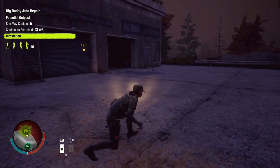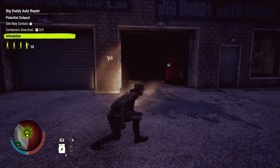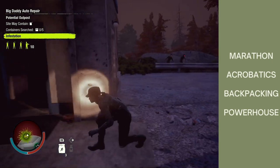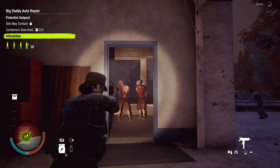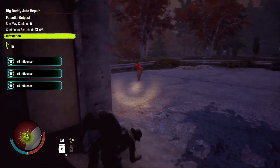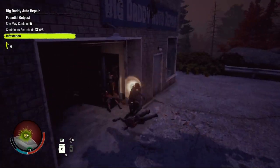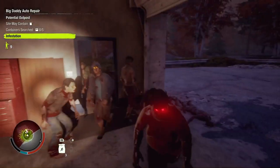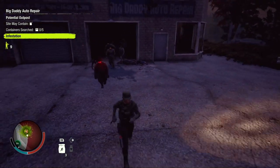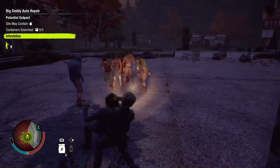Once you reach level 7 in cardio, you're able to specialize that skill. There are four general specializations that you'll potentially be able to choose from: Marathon, Acrobatics, Backpacking, and Powerhouse. Marathon is available for every survivor unless they have a specific trait that blocks it. Some traits can also guarantee the availability of a specialization. If your survivor doesn't have any traits that guarantee any specializations, the game will randomly generate one for you — unless they have a trait that stops them from specializing in cardio entirely.